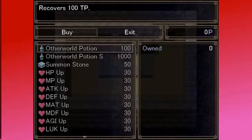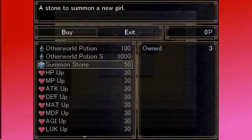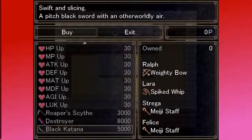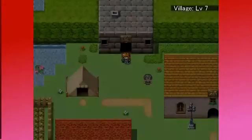What can I get for the points? Other world potion - TP recovers. I could use that with Strega and use her thing like three or four turns in a row. That's amazing. Summon stone. This blade has decapitated billions! It surely must be otherworldly since it hasn't rusted. Now, free some more souls! A pitch black sword with an otherworldly air. They definitely have things to occupy... zero points left. Yes, I'm aware. This is crazy.